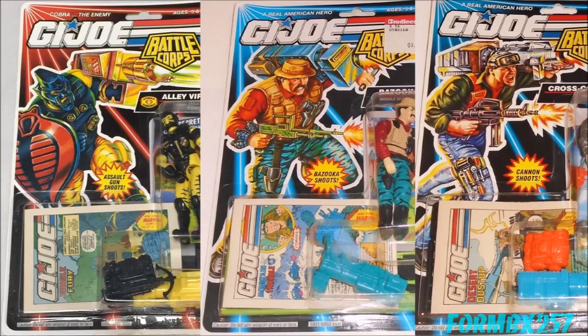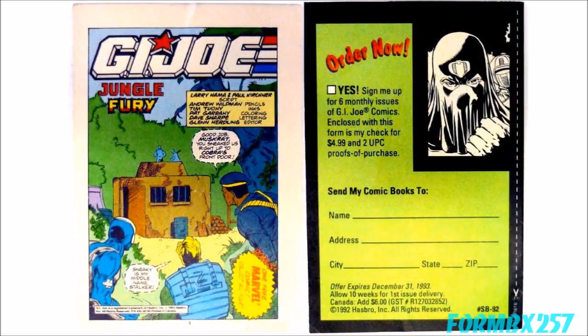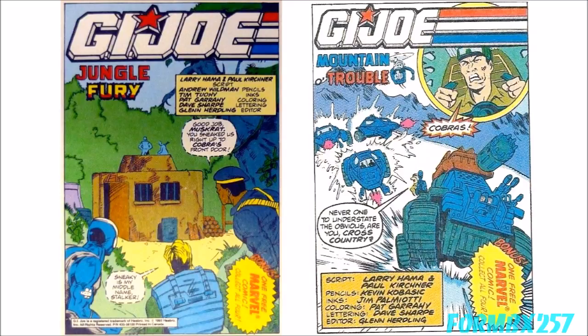And the final premium inserted into carded figures has to be the most obscure and yet the most fascinating: Mini-Comics. Randomly inserted with 1993 Battlecore figures were one of four mini-comics produced by Marvel and written by Larry Hama and Paul Kirshner. These comics had no cover and no numbering system. While the unique action-oriented stories weren't part of the monthly series continuity, there's nothing in them to suggest otherwise either. Being pack-ins for a toy, they are simple, short, and a bit humorous, with each comic having nothing to do with one another.